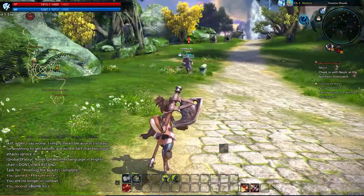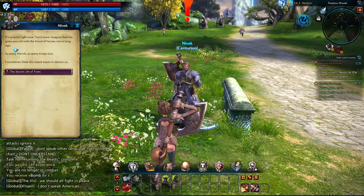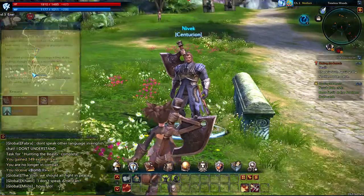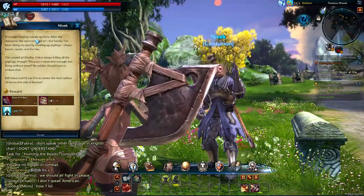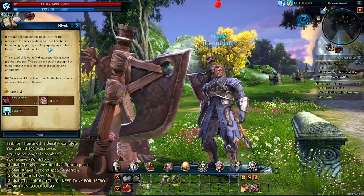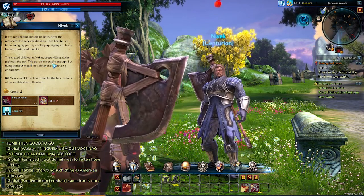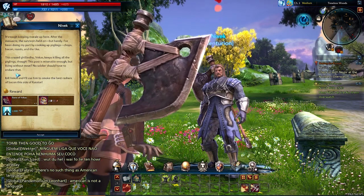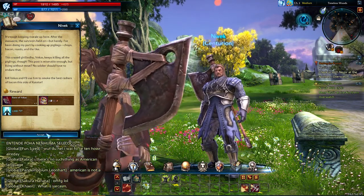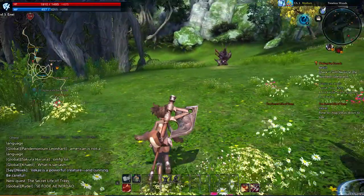Now we've got the Norik hides and we're going up here to Nivik. So quiet right now — you'd never imagine that the grass was red with the blood of heroes not so long ago. So many friends, so many troops lost. I sometimes think this island wants to devour us. It's tough keeping morale up here. After the massacre the survivors held on but barely. I've been doing my part by cooking up piglings — chops, bacon, roasts and the like. This crazed Geletu Vekas keeps killing all the piglings though. Kill Vekas, and I'll use him to smoke the best rashers of bacon this side of Paiador.